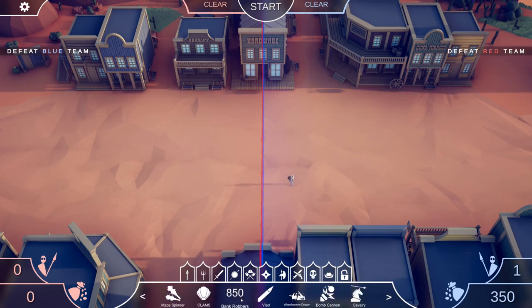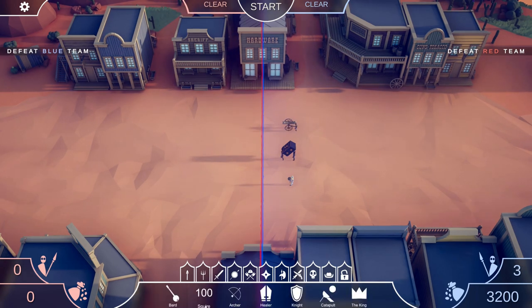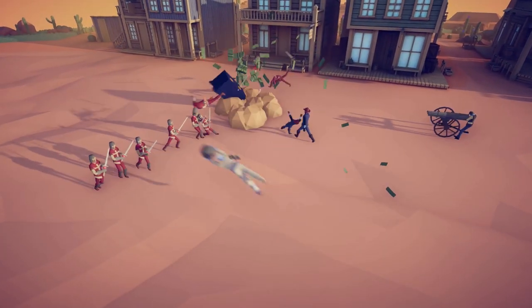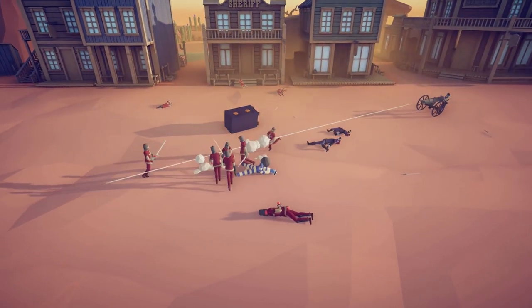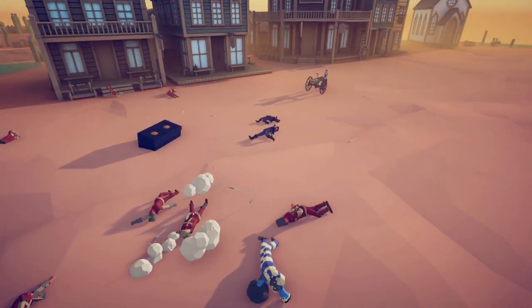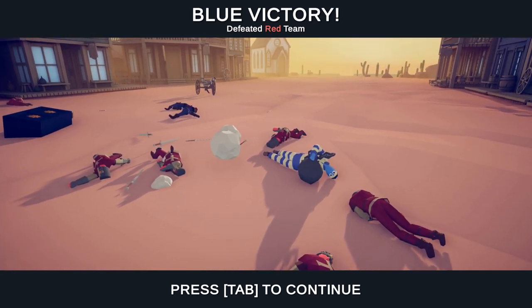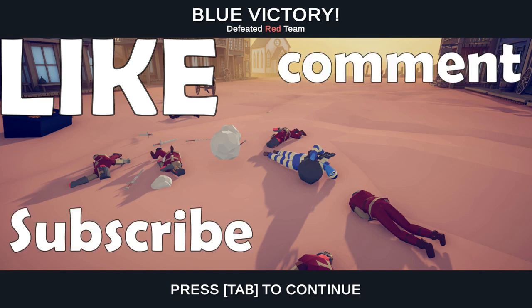Let's check out these secret units in action. The Ball and Chain is 350 points, the Bank Robbers are 850 points, and the Gatling Gun is 2,000 points. Let's put them against a couple of squires and see what happens. And there you have it — those are your new secret units from the Wild West update. If this video helped you out please leave a like, if you're new to the channel please consider subscribing, and leave a comment letting me know which of these secret units is your new favorite. Thanks guys and I'll see you in the next one.